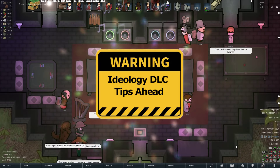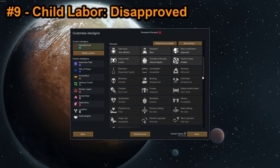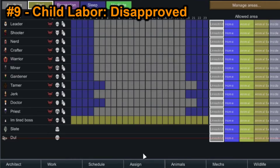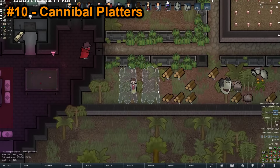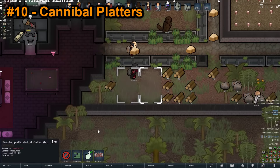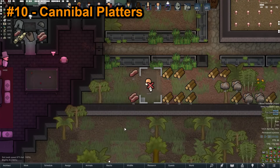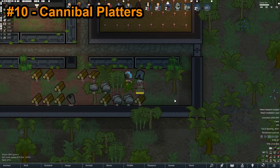These last two tips are specific to the Ideology DLC. When creating your ideoligion, you should always add the precept 'child labor disapproved.' This gives your colony children a plus 20% increase to learning. Children are still allowed to perform work — you just can't use the yellow work blocks in their schedule, at least not without causing a mood penalty to your colony. Cannibal platters are more useful than at first glance. They allow for the cannibal feast ritual, which by itself is great, but they are also a great way to store human meat. Simply place the blueprint and have your colonists provide the resources, then forbid it to prevent construction. The meat will not spoil, and you can simply cancel the construction anytime you want for a full refund. You could also let the building complete, which allows you to move and uninstall it, but you'll only get half of the meat back when you deconstruct it.